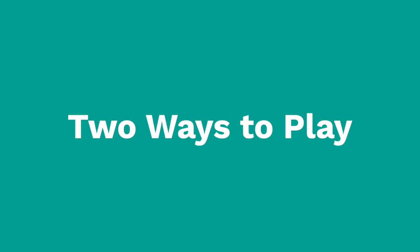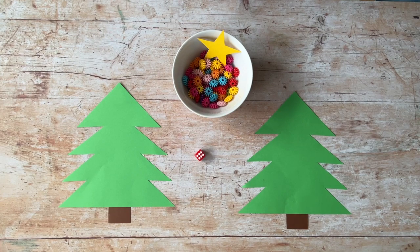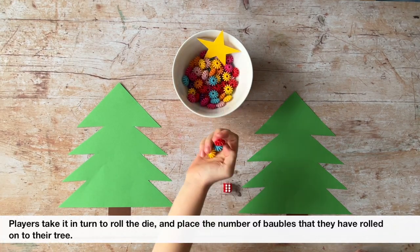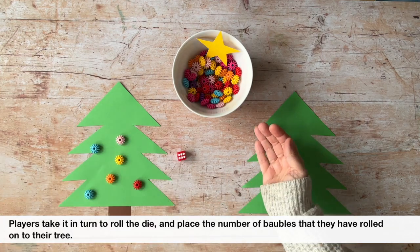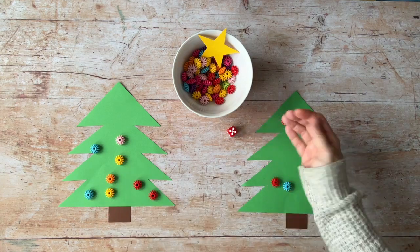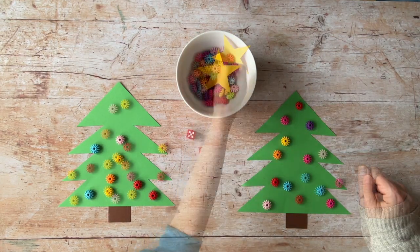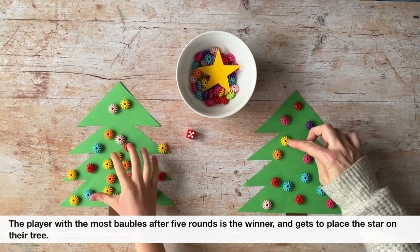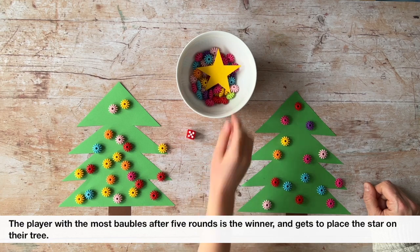There are two ways to play. Variation 1: Best of 5. Players take it in turn to roll the die and place the number of baubles that they have rolled onto their tree. The player with the most baubles after 5 rounds is the winner and gets to place the star on their tree.